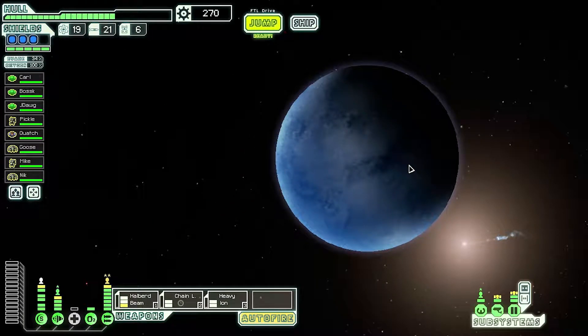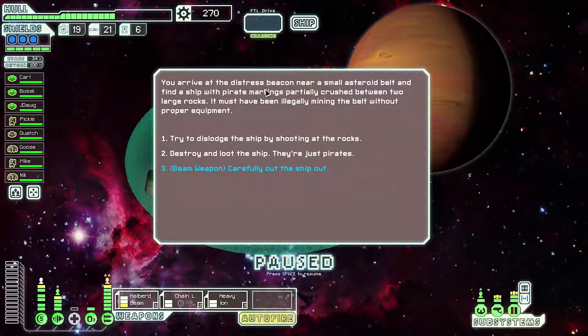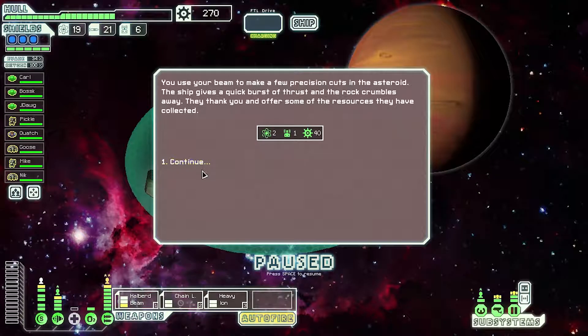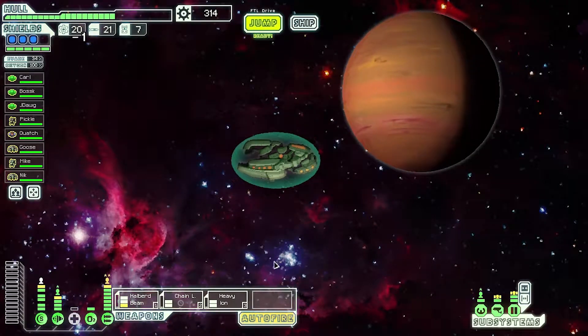Definitely hit that distress call. I actually should have checked how our jumping would look. You arrive at a distress beacon near a small asteroid belt and find a ship with pirate markings. Let's beam weapon — always do the blue. Beautiful. Another distress. Three distress calls. We might — nah, we're going to miss one. That's fine.